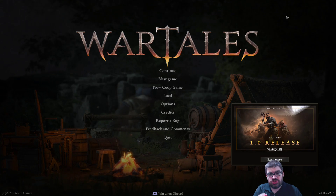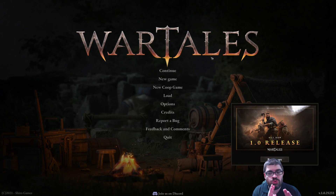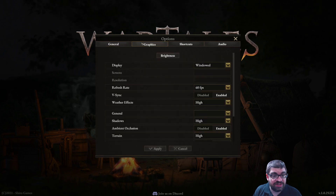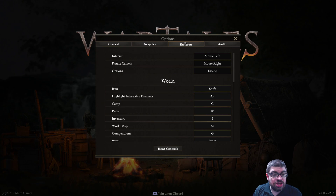In Wartales, you start a new game and typically create a quick set of four characters. You can adjust their names and classes, which I'll show you in a minute. Before we go further, let's jump into the options menu. There's no screen resolution with windowed modes — you just have to drag the window, which is draggable. There are shortcuts and audio settings as well.